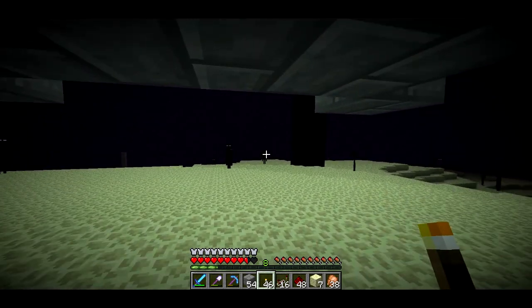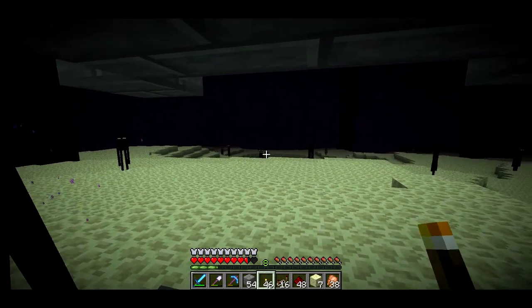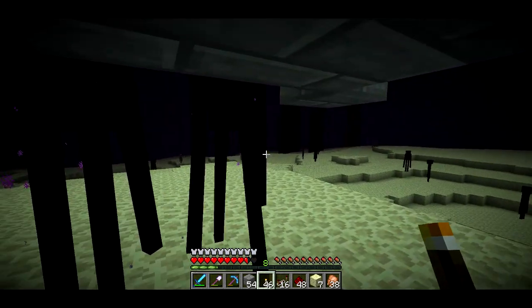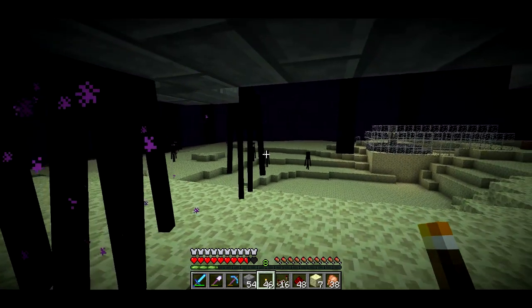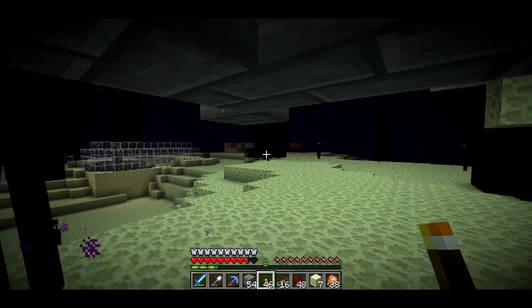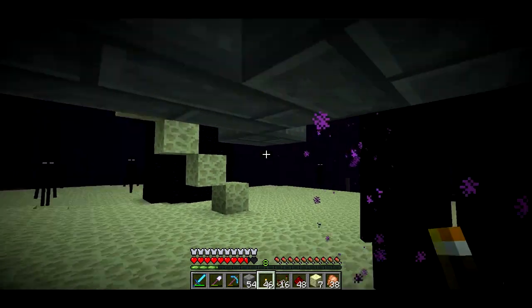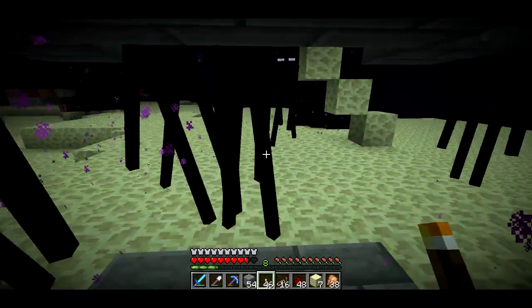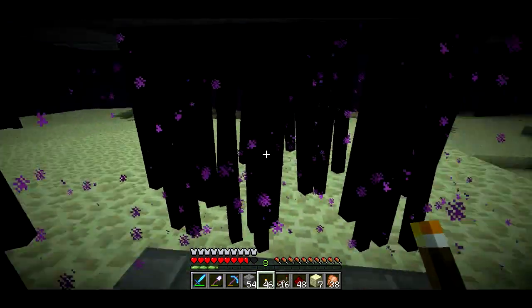I'll hop in and kill some endermen. I'll just stare at a bunch of endermen and they'll come over. Awesome — get them over here. It's definitely not the most efficient thing; I think it's probably faster than using a skeleton grinder, although I'm not really sure. I might have to test to figure that out, but I definitely got a lot of ender pearls out of that — already have one stack just from using this thing one time.